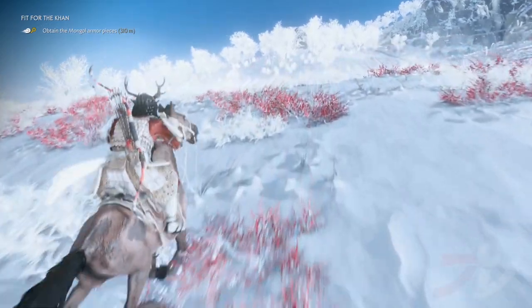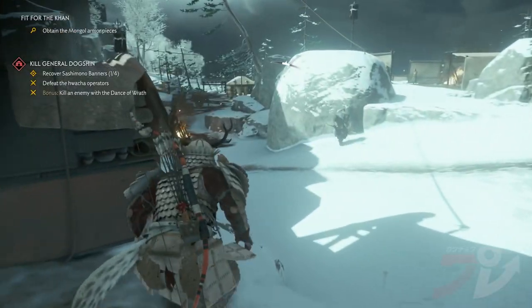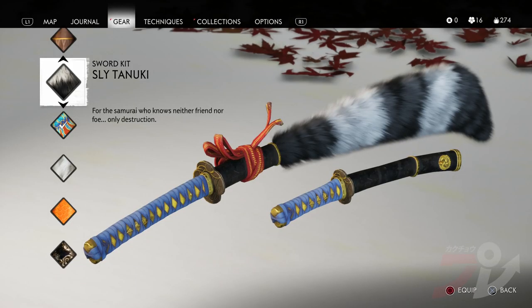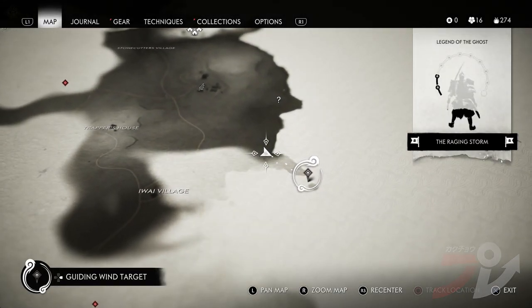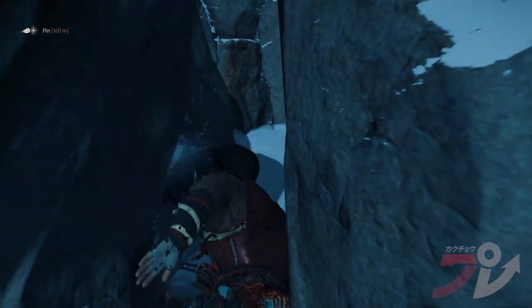First up, you need to play through Ghost of Tsushima all the way to Act 3, because most of the stuff you need is in the third region of the island — hence the spoiler warning. To get the first item, the Sly Tanuki Sword Set, you have to go to the Pillar of Honor, which is on the east side of the third region. The platforming here is simple and you should be able to get there quick.